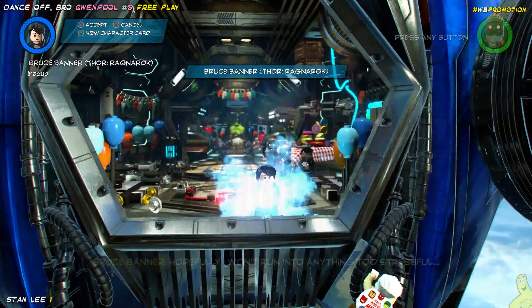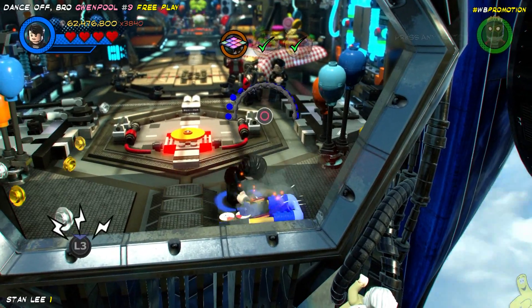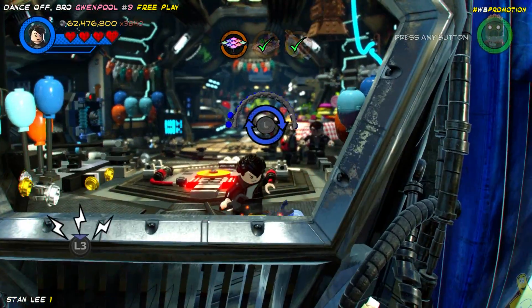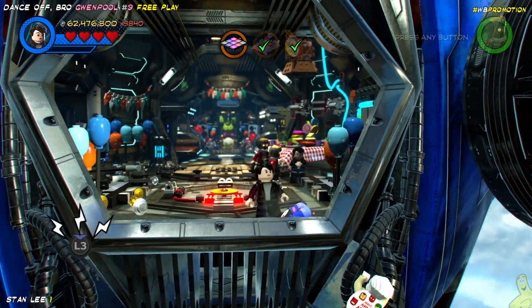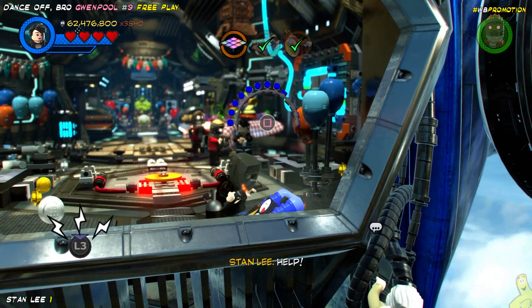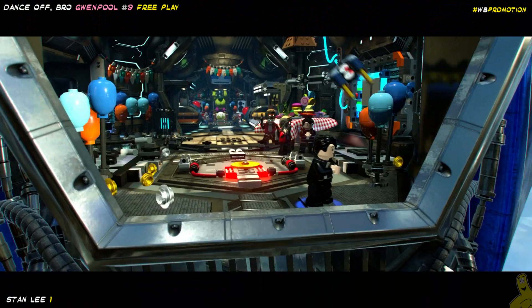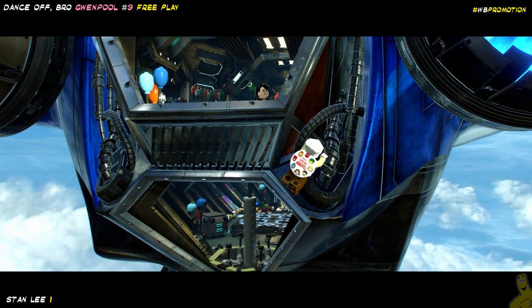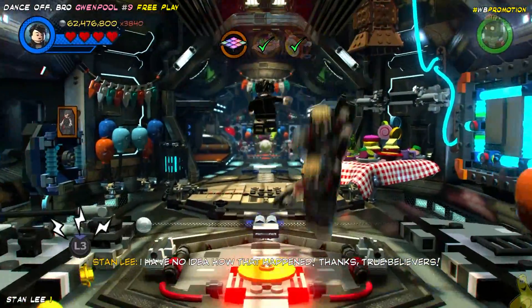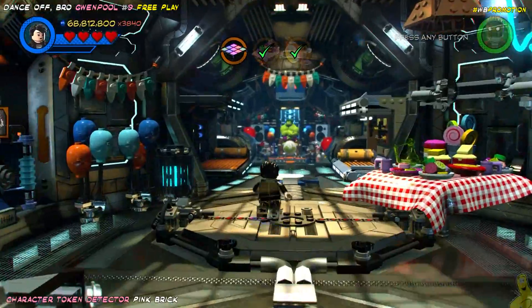We'll move along and go ahead and check out Mr. Stan Lee, who happens to be hanging out on the back side of the ship — that's not a safe place to be. As we walk up towards the window, we see there is an item in need of repair. Use somebody like Iron Man, or we had Bruce Banner available, so we went ahead and used him to fix up the old jet pack. And look at this — it takes off and freely goes. Excelsior! We got the credit for saving him regardless.